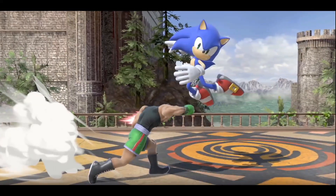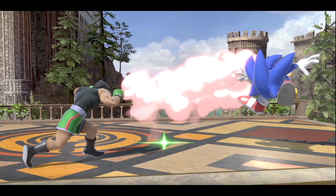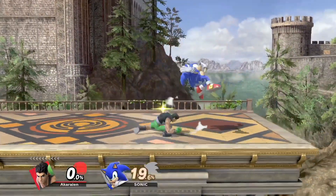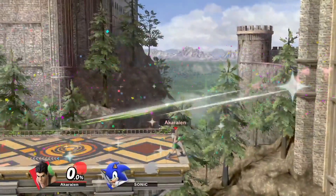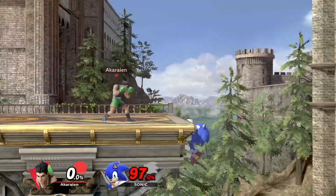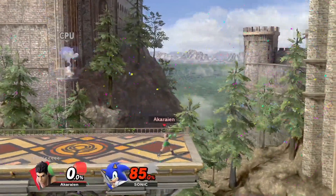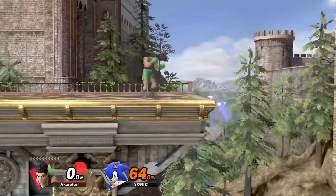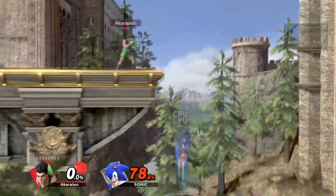Now that you know how to use it in neutral, let's talk about how to abuse it in advantage state. F-tilt is a combo finisher or extender for Mac, meaning you can combo down tilt to F-tilt at lower percents on stage, and you can even force a kill at high percents with down tilt to F-tilt 2-frame. Not only that, but F-tilt is insanely useful in ledge trapping. You can catch people on jump get-up, meaning you can go for it if your opponent is jump-heavy and get early kills off of it. You can also use it to cover neutral getup pretty well due to it being reactable plus being very easy to hit due to it being a multi-hit.